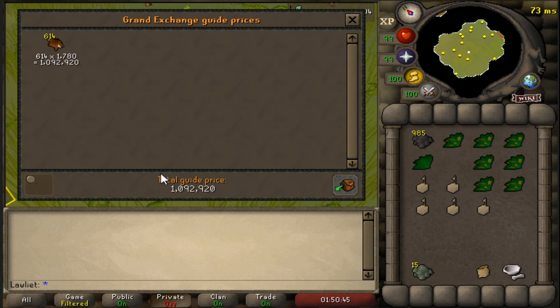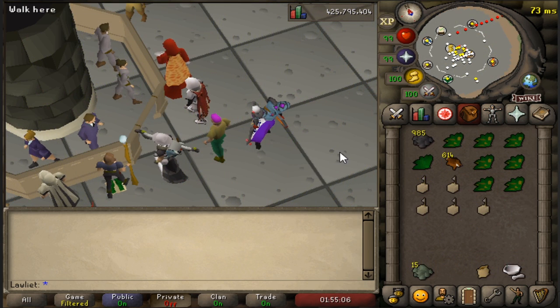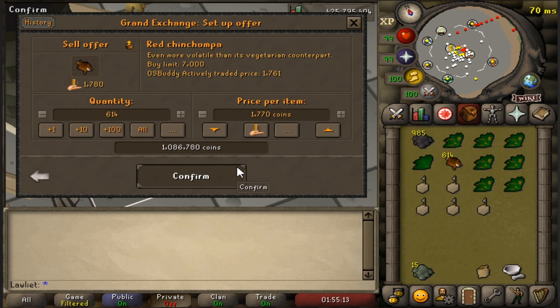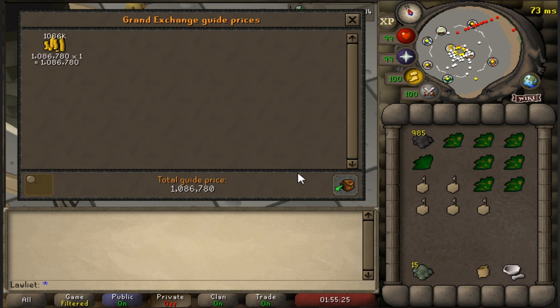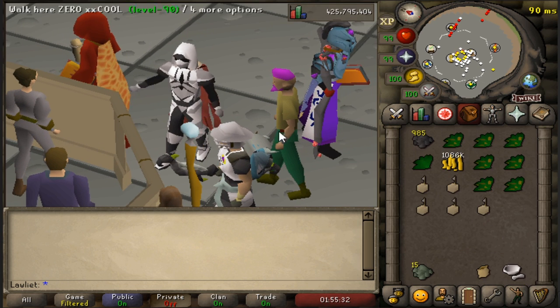We have finished our one hour, and as you can see we did indeed break 1 million GP from hunting red chinchampas. We can now go to the GE to sell them. The actively traded price is lower than the market price, so I threw them in for that price and they did instantly sell — though it might be worth listing them slightly higher and letting them sit, because they will sell.